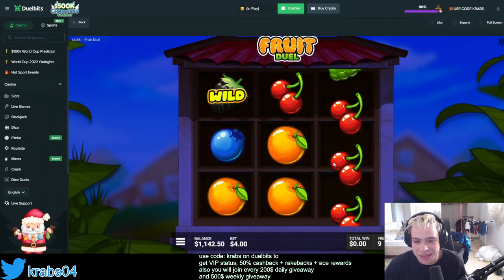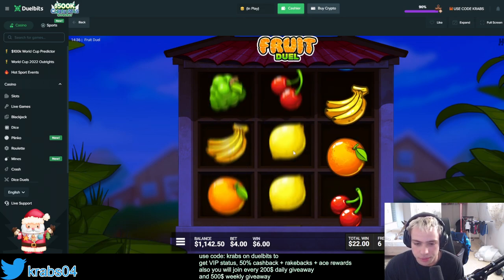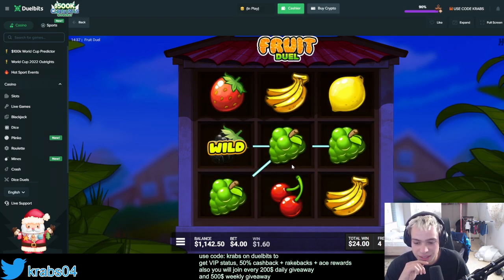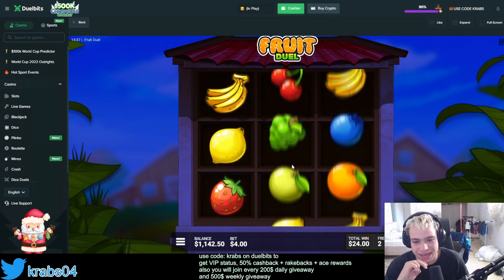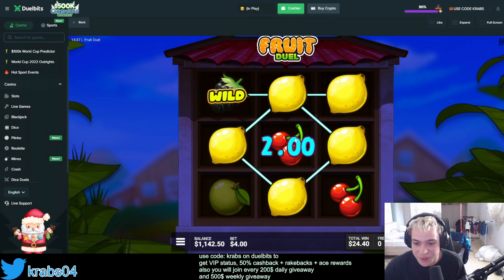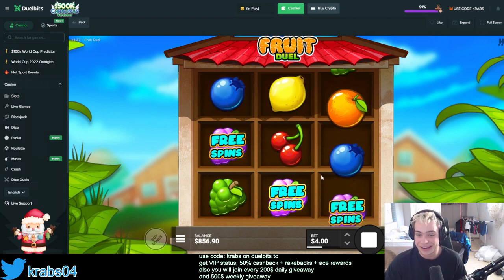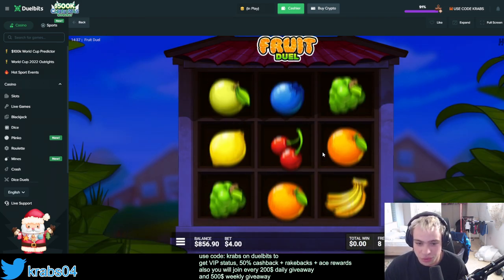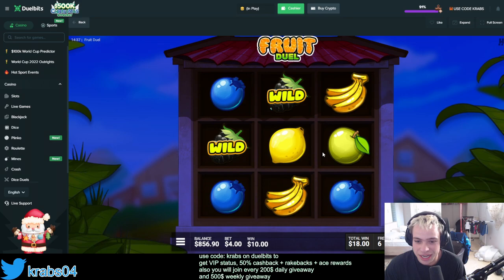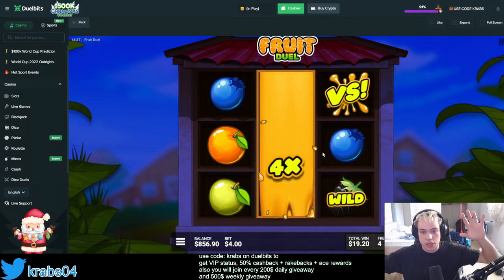Let's do another one for 320. Is it possible to get only 10 dollars? Come on, drop me two versus! We're halfway through and not a single versus again. Come on — this is a low-volatility slot. We need to do another one, guys. We've already lost 900. That is not normal — usually you get at least something because the volatility is really low here. It doesn't really happen that often that you get dead bonuses two times in a row.